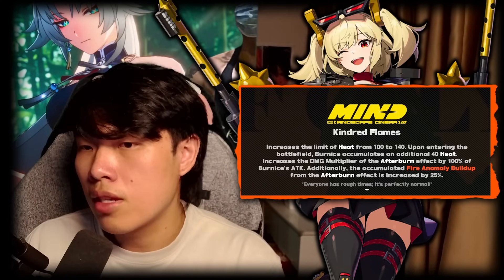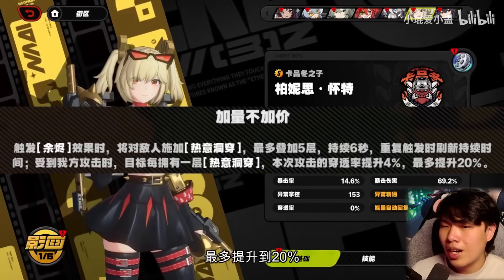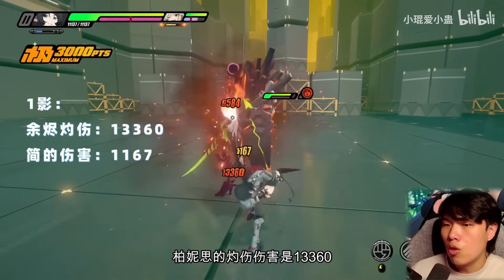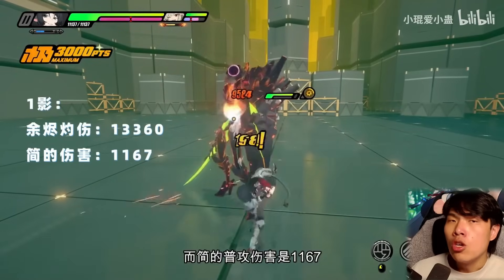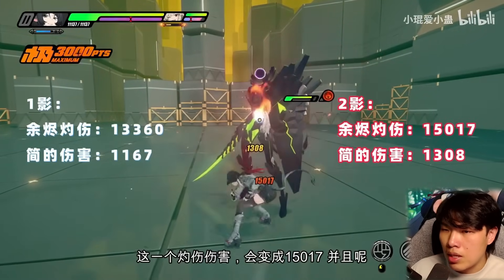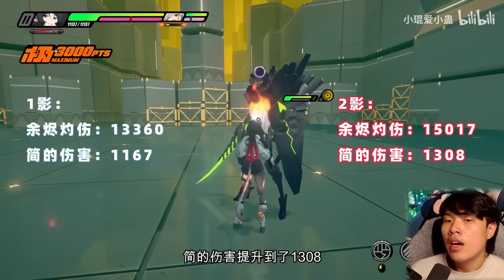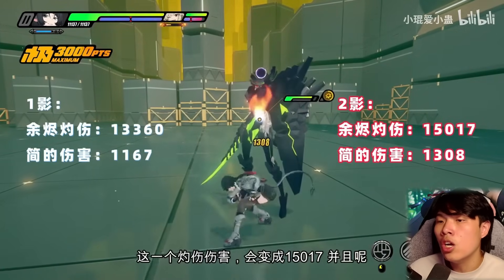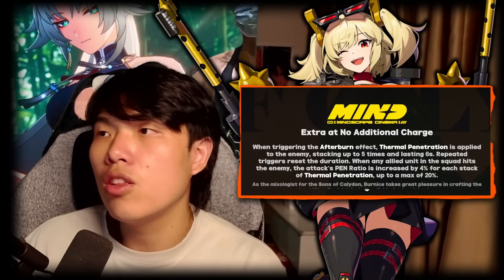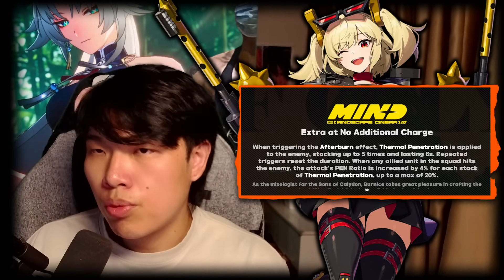Mindscape 2: when triggering Afterburn, Thermal Penetration stacks up to 5 times lasting 6 seconds, each stack giving up to 20% pen ratio when any allied unit hits the enemy. This improves both Bernice's personal Afterburn damage and the on-field DPS's damage. Afterburn damage goes from 13,360 to 15,017, and Jindu's basic attack damage goes from roughly 1,100 to 1,300. Mindscape 2 is also a solid damage increase and worth considering even for non-anomaly teams due to the raw 20% pen ratio team-wide.